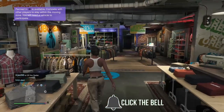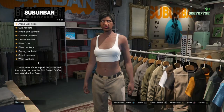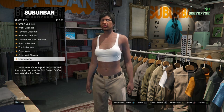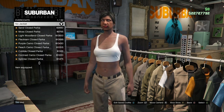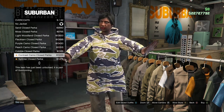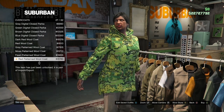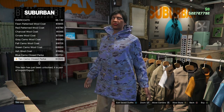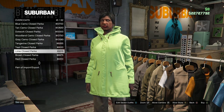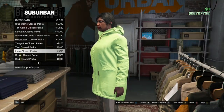Once you get inside the clothing store, go to the Top section, go to Overcoat, and buy the Lime Closed Parka — which should be number 41. Once you've got it, go to your Interaction Menu, go to your Styles, scroll all the way down and it should have the option to open and close it. Make sure it's closed, and also put the hoodie up.